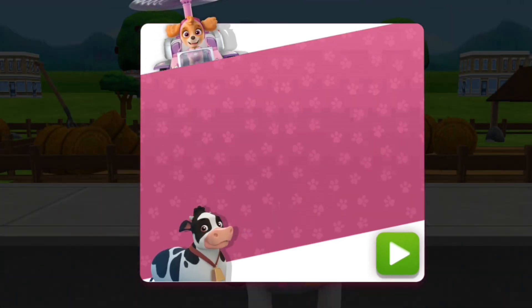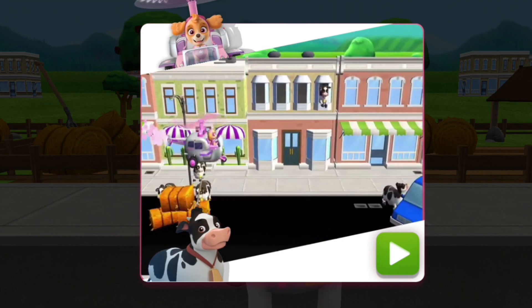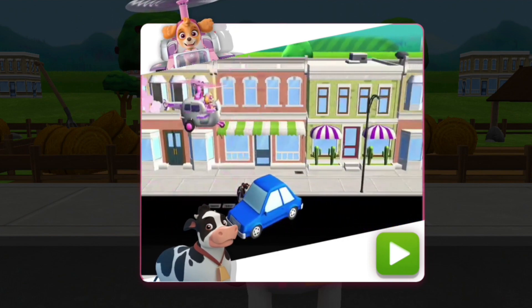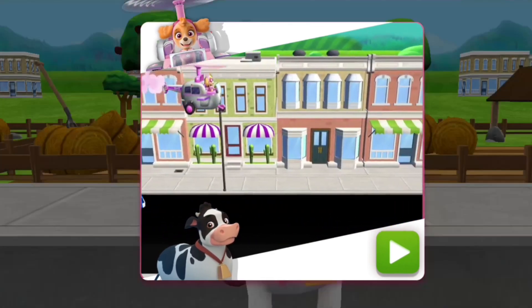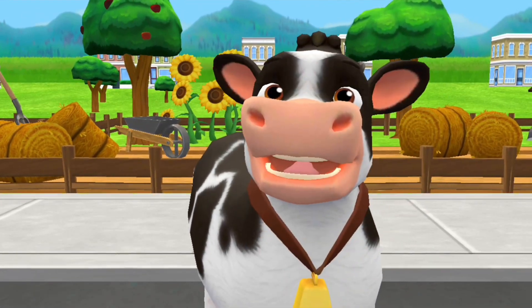Skye in Cow Moof Lodge. When you see a cow, tap on it. Watch closely for cows that are hiding. Alright, Skye, let's find those cows from Farmer Al.